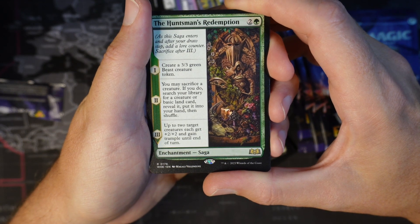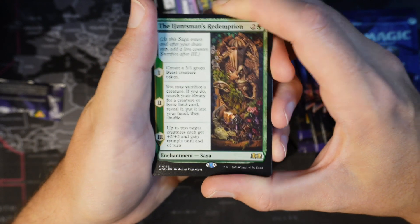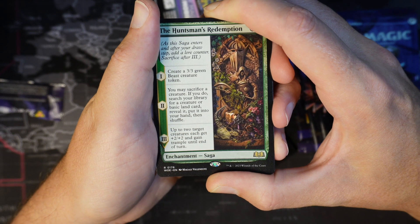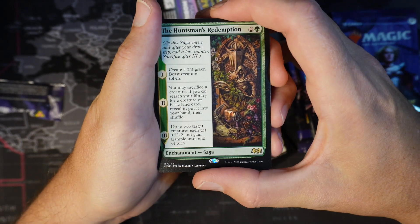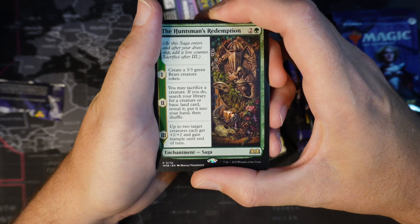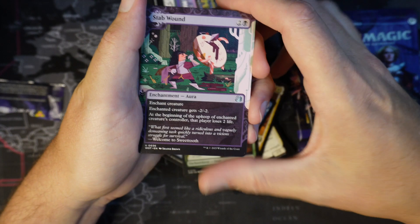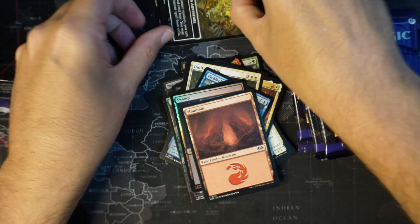If you do, search your library for a creature card or basic land card, reveal it, put it into your hand, and then shuffle. Up to 2 target creatures you control each get plus 2 plus 2 and trample until end of turn. Also in this pack: Stab Wound, a foil land mountain, and an adventure token.